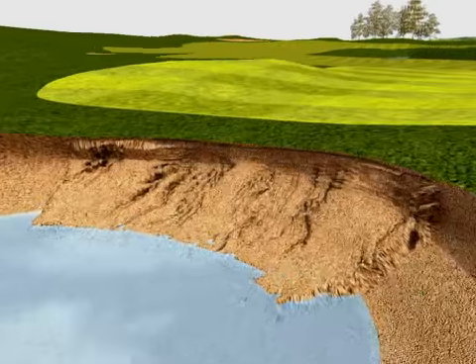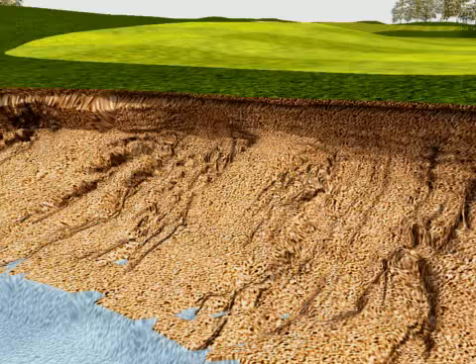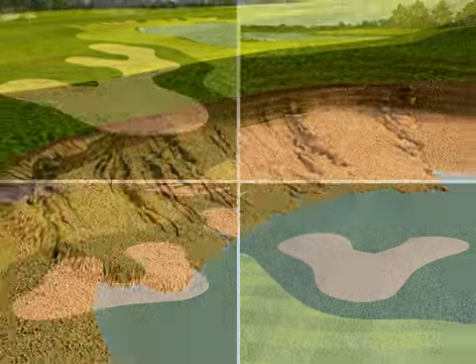When sand is washed off the bunker face, it mixes with the underlying soil, which changes its playing quality. Eventually, this results in poor drainage and ultimately bunkers that look more like water hazards.